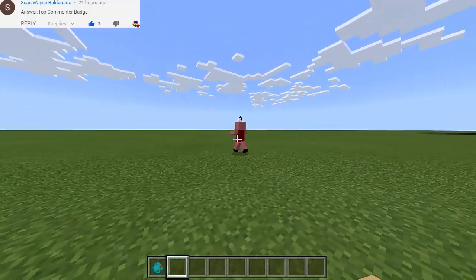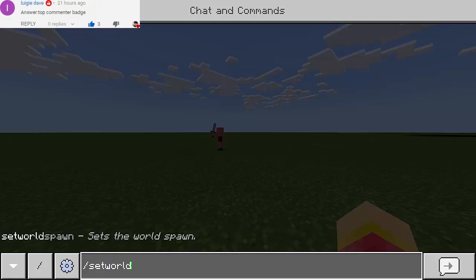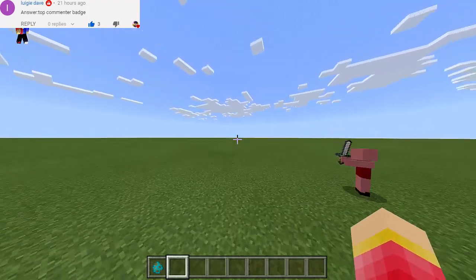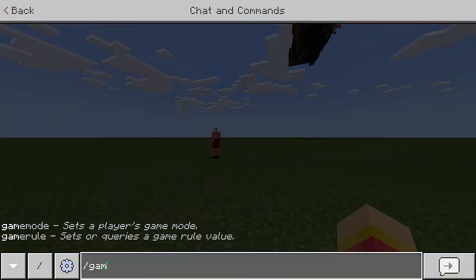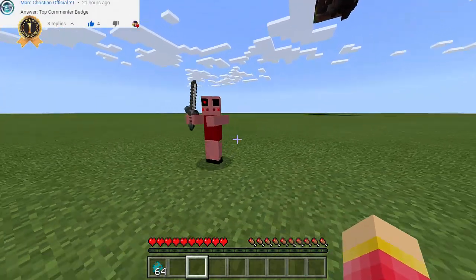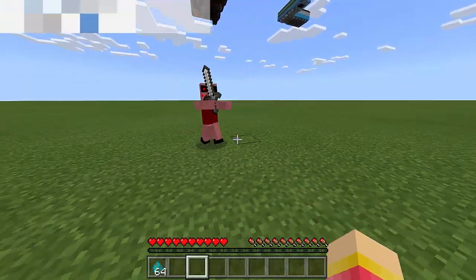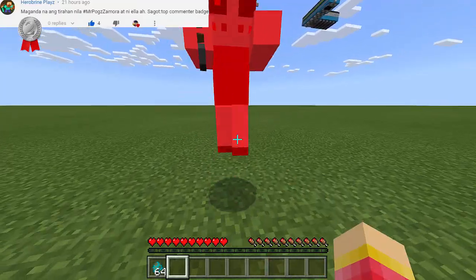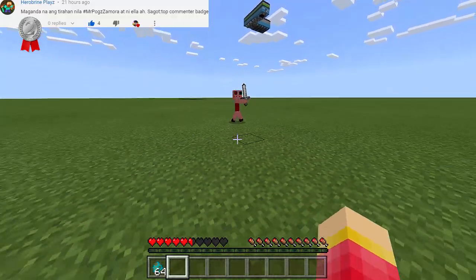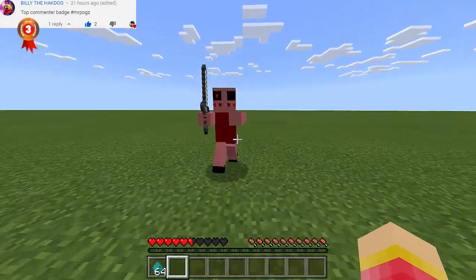Let's set the world spawn right here so we can respawn here. I just want to know if Piggy is strong — let's see how strong it is. It's like a zombie actually; it moves very slow, not that slow, but just like a zombie. You can punch it and see what happens.